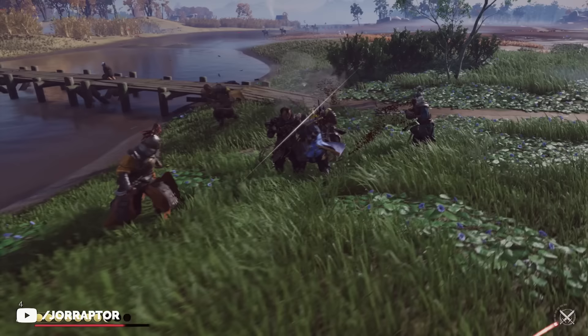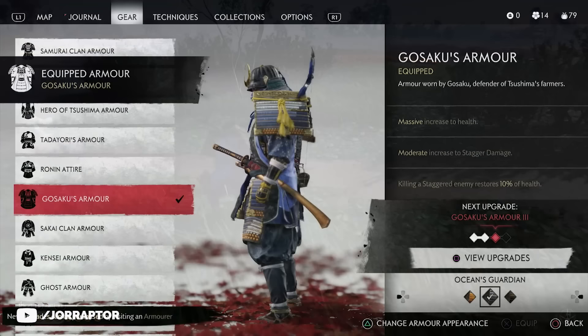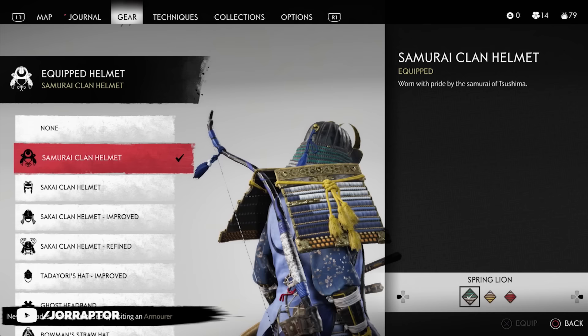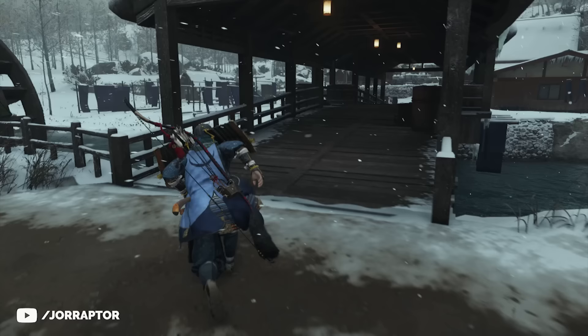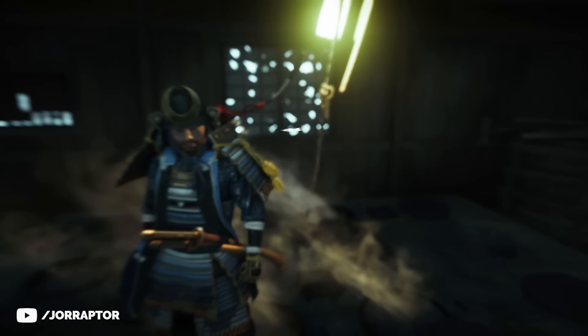Now let's talk about the blue samurai. I showed my red variant earlier — this one uses the Gosaku armor with a blue dye you can get from a merchant in act 2 or later. We've got the samurai clan helmet, which you unlock after upgrading the samurai clan armor from early in the game. The mask is an interesting one: you find it in the act 3 region at the Zago mill — run over the bridge, enter the building on your right, and it'll be hanging under the lamp.